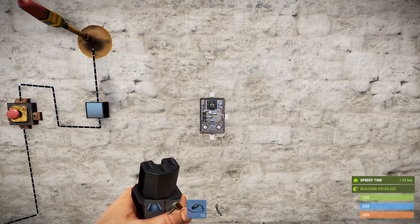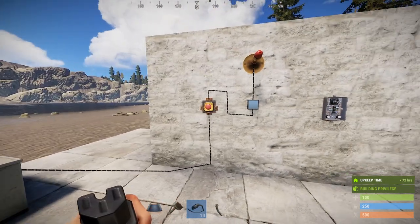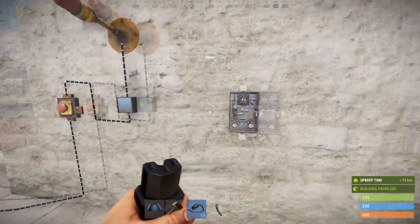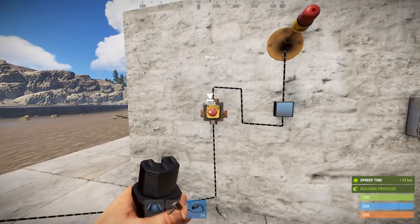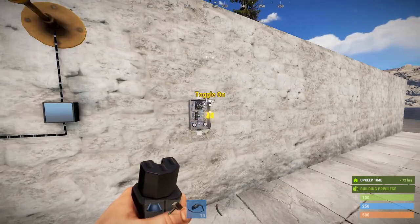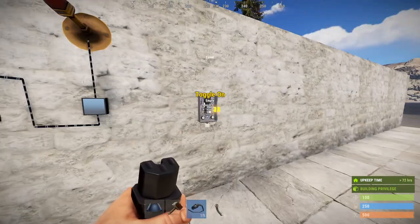It does have a couple of advantages over the timer though. Number one, it's cheaper to craft — they both take five high quality metal, but the timer also requires a gear. The button is also purchasable at the outpost, whereas you would need to find and blueprint a timer if you wish to craft one, as they are not a purchasable item in vanilla.